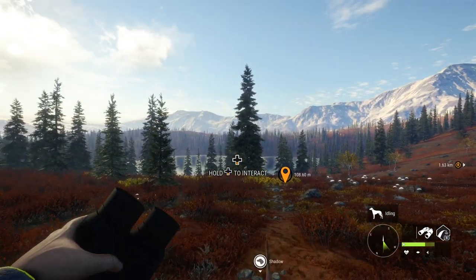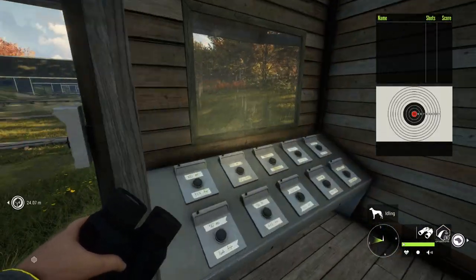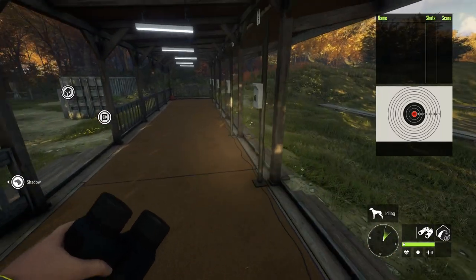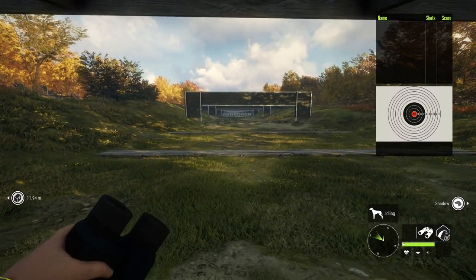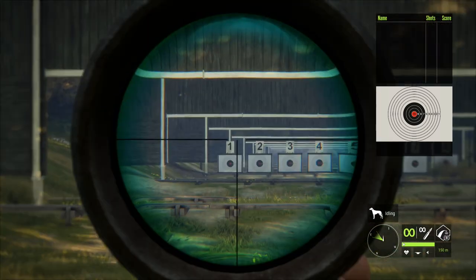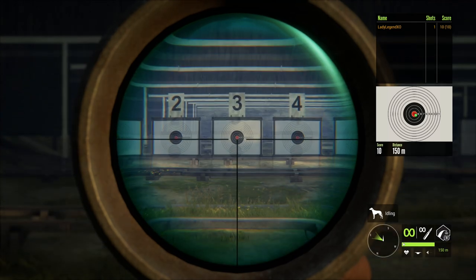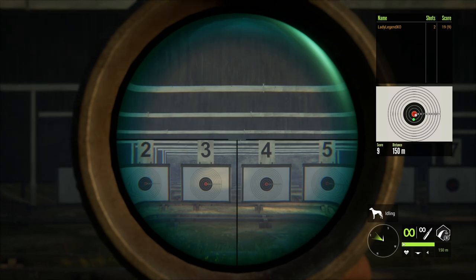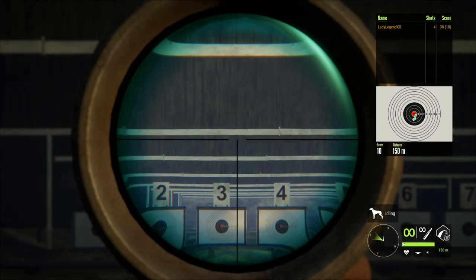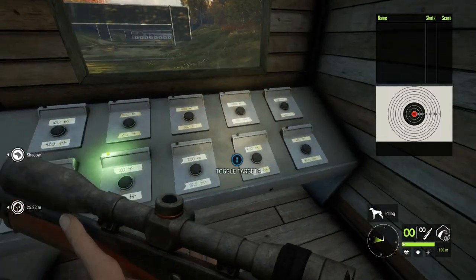We're at the Hirschfelden firing range. If you get here and it's boarded up, you just have to rediscover it and you'll be good to go. Come in here, pick how far you want to target shoot. We chose 150 meters — that's our maximum for zeroing with the .45-70. Go to aisle three for 150 meters and just fire away. Bullseye! You have unlimited ammo here, so you don't have to pay for any.